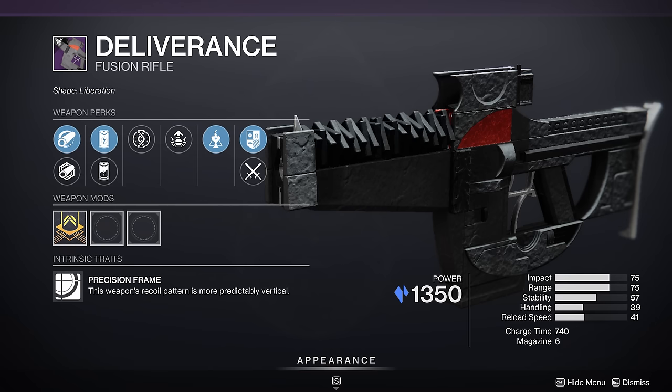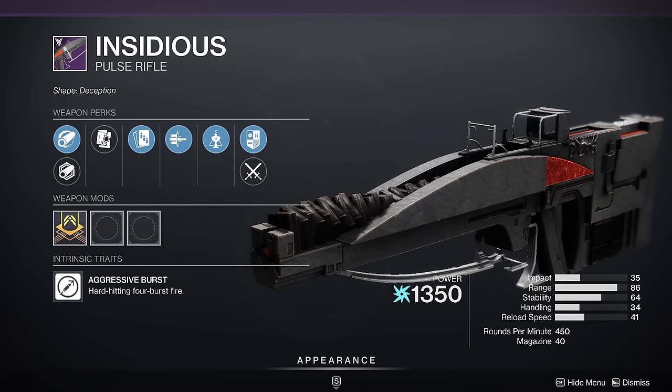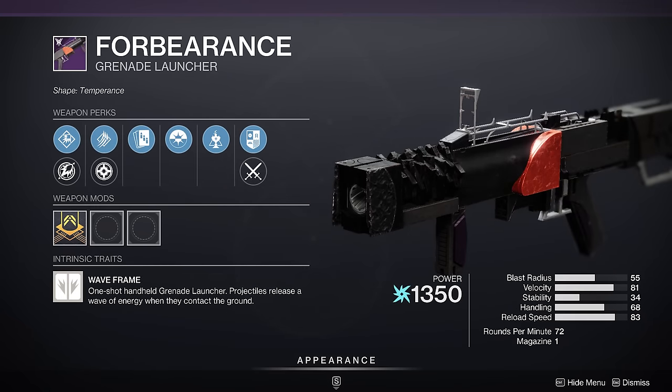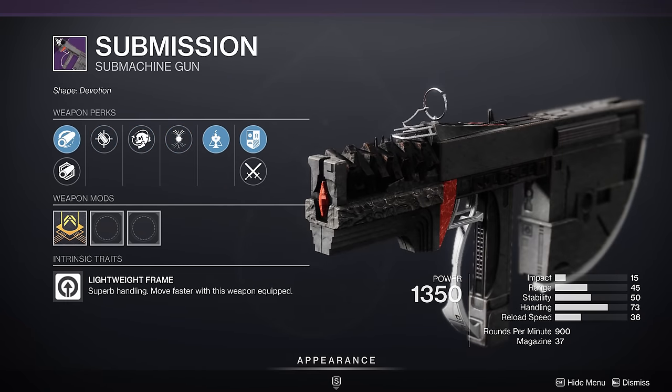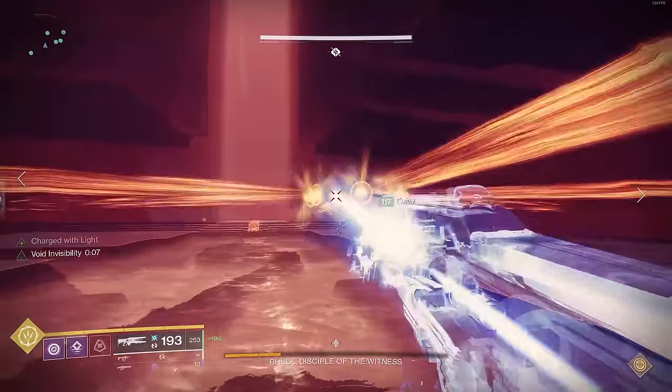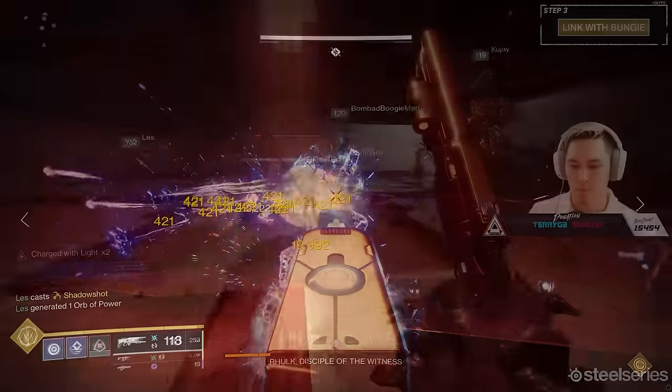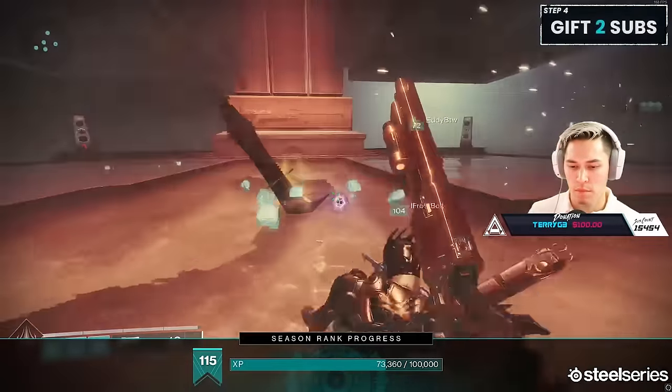The weapons available are: the stasis fusion rifle Deliverance, the arc pulse rifle Insidious, the linear fusion rifle Cataclysmic, Lubrae's Ruin the glaive, Forbearance the grenade launcher, and Submission the SMG. These are your legendary weapons that are going to have some pretty nasty rolls, especially when we start talking enhanced traits.